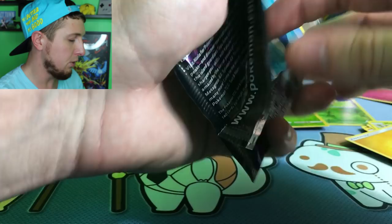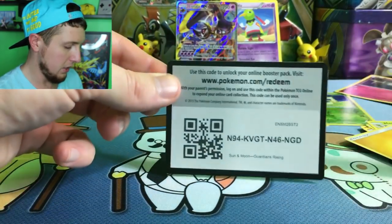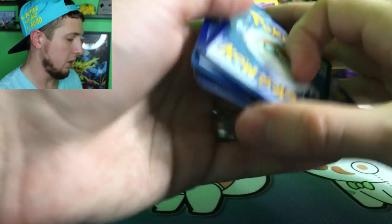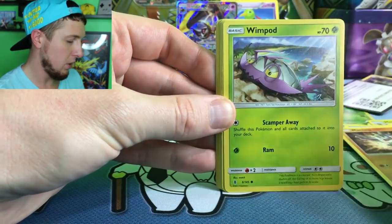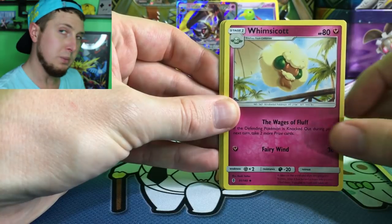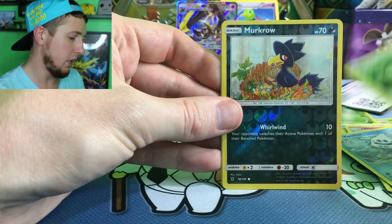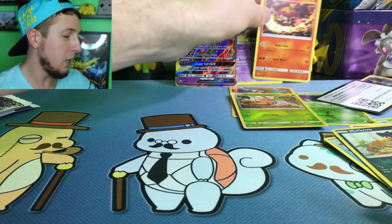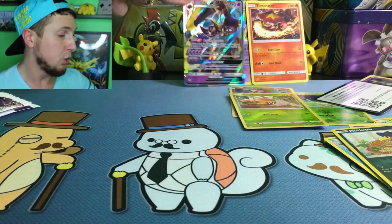Here we go — code card, right there, claim it. We have a Wailmer, Machop, Wimpod, Jangmo-o, Wishiwashi, Energy, Whimsicott, Vanillish, Aether Paradise Conservation Area, Reverse Holo Murkrow, and then our rare goes to a Turtonator. So we didn't have two bad of pulls — not the best, but we did at least pull an Ultra Rare. Somebody passed up an Ultra Rare and we got it instead — I'll take that.